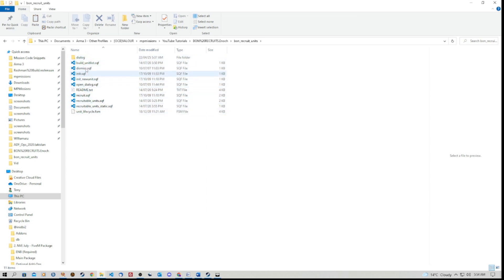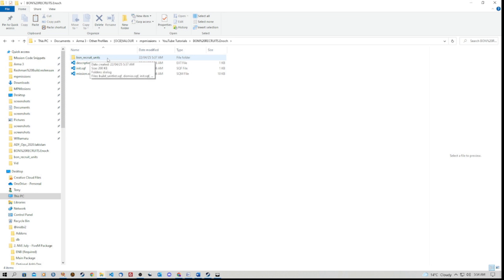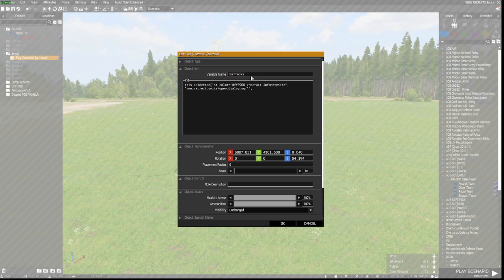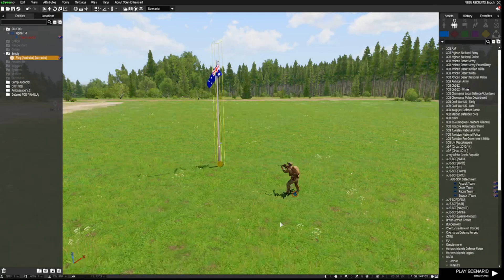We have a folder inside the mission folder called 'bon_recruit_units' — this is where the script resides. There's nothing in there that you need to edit at all. I will work out a way to get you a link to download the bon recruit units script. So provided you've got the codes as shown in the init.sqf and the description.ext inside your mission folder, this will work. The other thing you need to do in the editor is open up whatever object you've placed, give it a variable name of 'barracks,' and put the initialization line of code into the initialization section. I'll put this into a pastebin document so you can just copy and paste it.